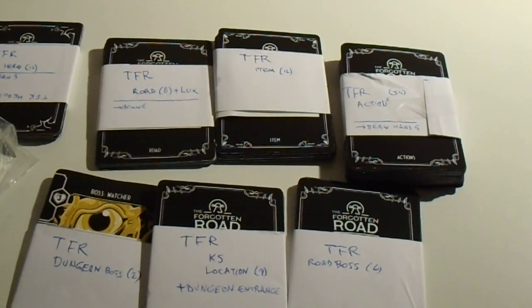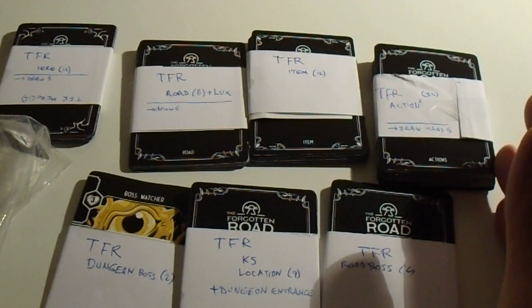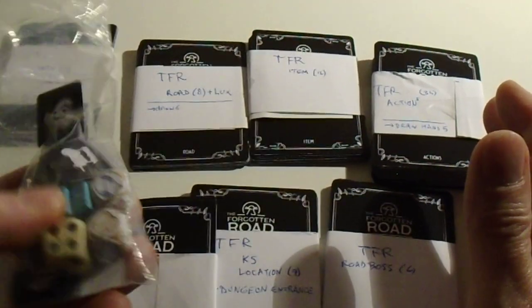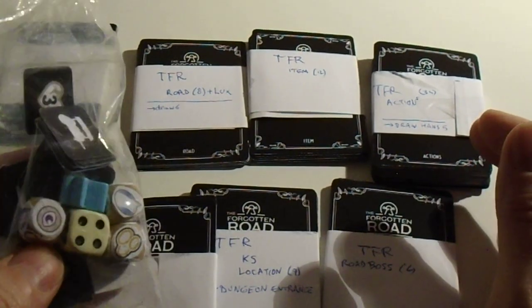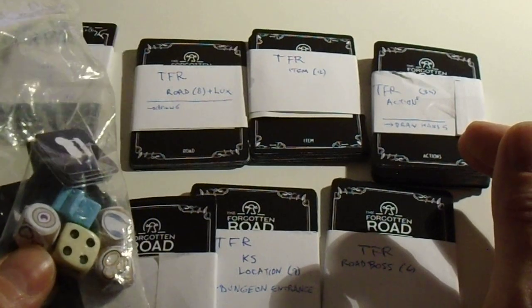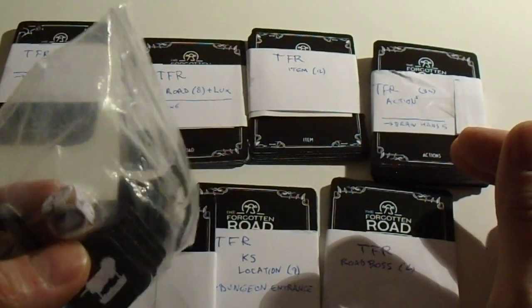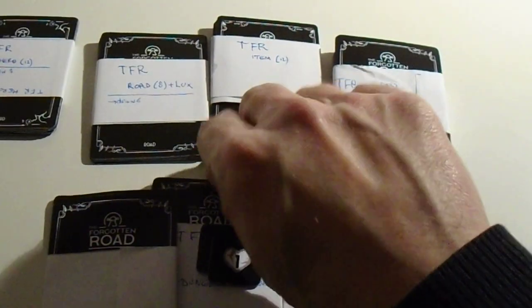Welcome to the Forgotten Road — my rulebook. Let's start before you see the seven decks plus the components. There's a meeple, a die, and three custom dies. The custom dies I made using 120 gram paper and bookbinder glue, then cut them out. They work nicely.